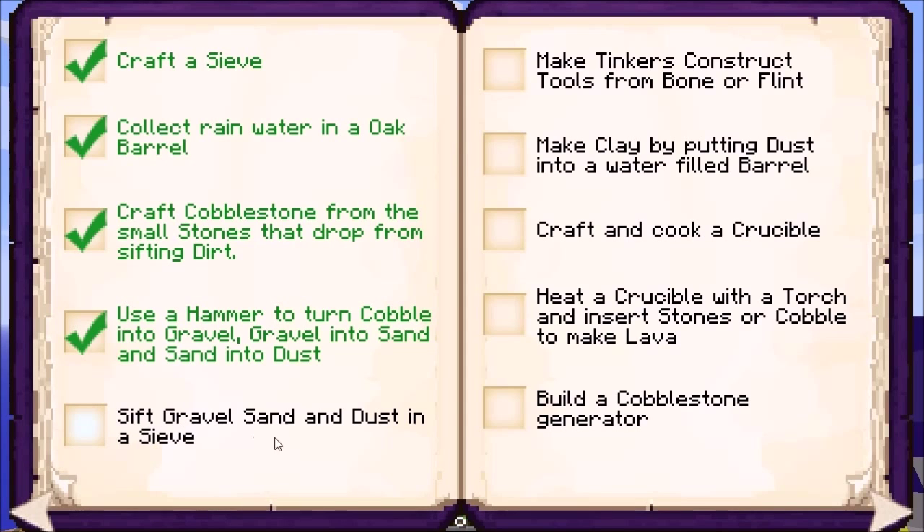So now we need to sift the gravel, sand, and dust. Before we can move on we need to do all of those in the sifter. We still need gravel and sand — we're going to need a bit more of that. I don't think we're going to have a whole lot, but let me just get this in there. I think it'll be okay — we have one going. We'll let those do their thing.